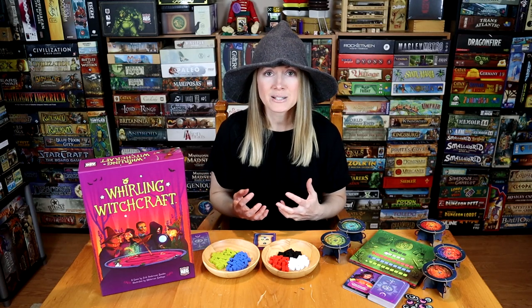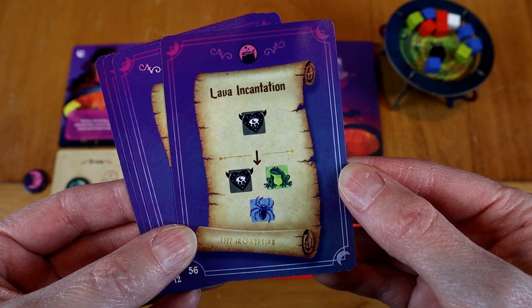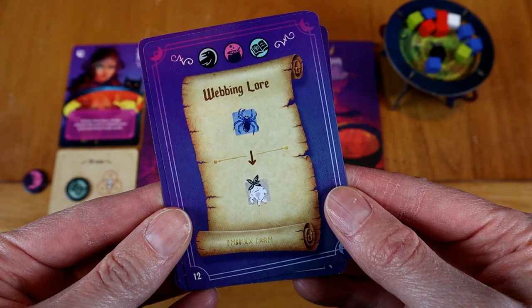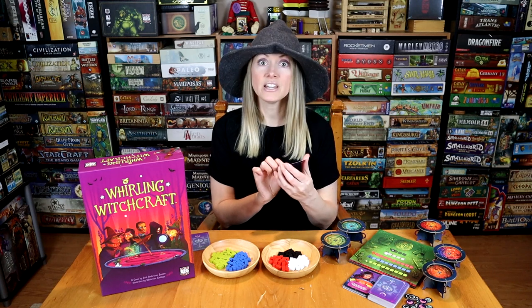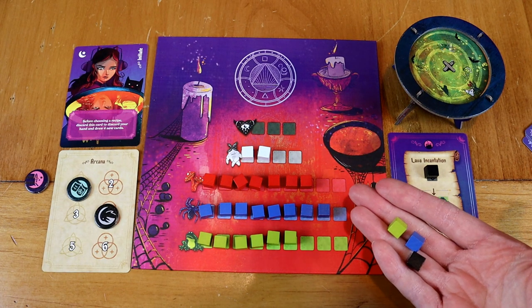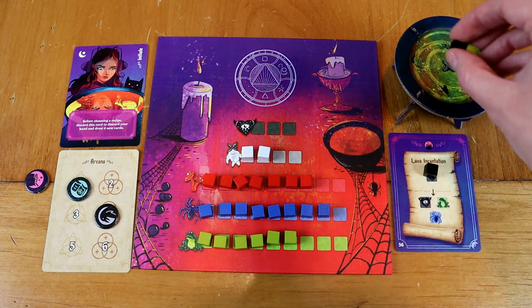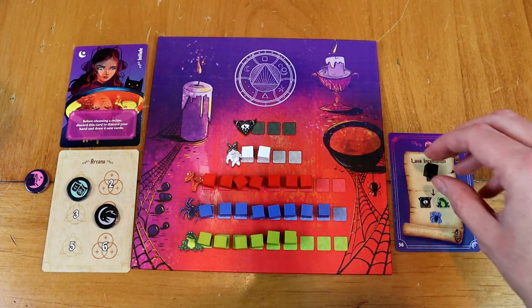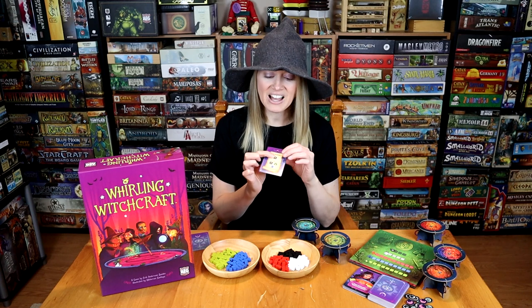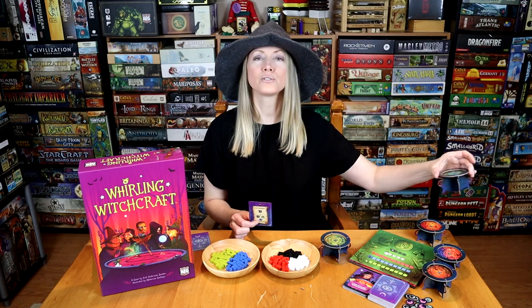In the brewing phase, you produce all of your ingredients. You look at the top part of the card — that's the requirement. You must have that in your player area to activate it and then gain from the general pool what's underneath it. So if I want to activate lava incantation, I'll need a black cube, and that grants me a black, a green, and a blue from the general supply to place into my cauldron. The stuff you gain at the bottom of your card goes into your cauldron. Once you've activated all your cards and discarded what you paid, you take your cauldron and pass it to the witch to your left.